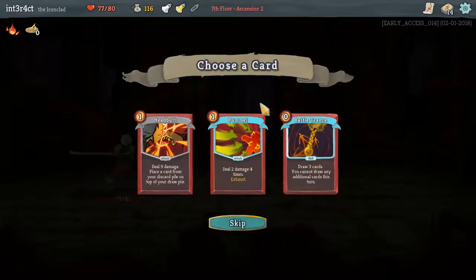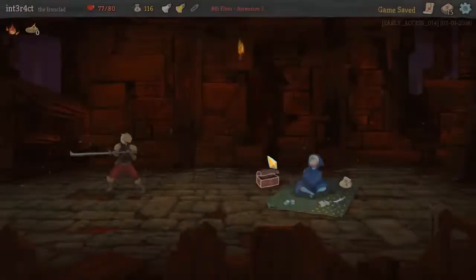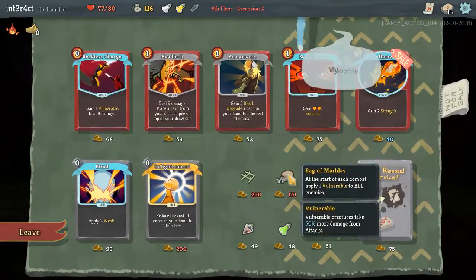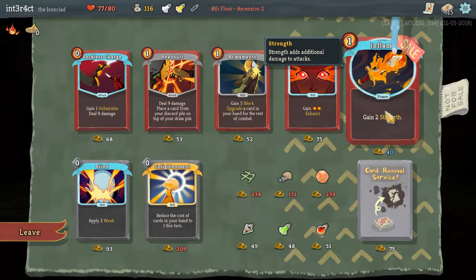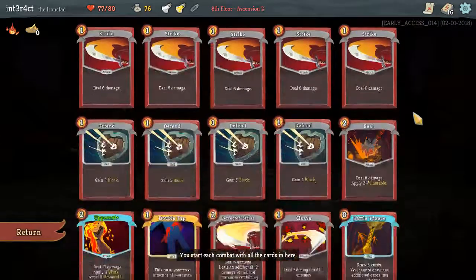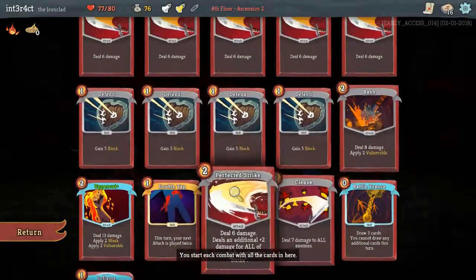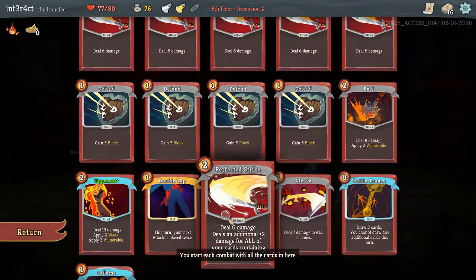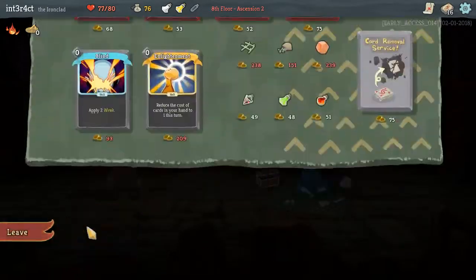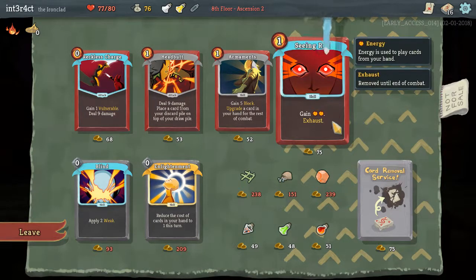That's not the ideal double tap usage, but battle trance is a good card — the goodest of the cards. Inflame is also a very good card. It's weird because normally I would want to get rid of strikes, but with perfected strike I don't really want to. I don't really want to get rid of the defends either, but maybe I do — maybe I just pick up a headbutt or a seeing red.